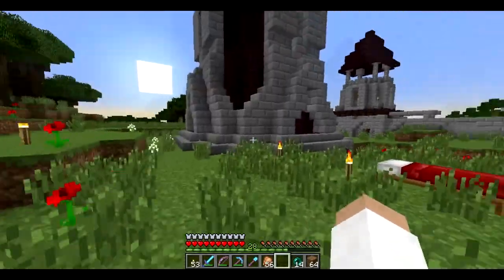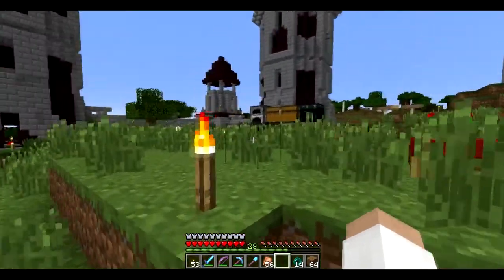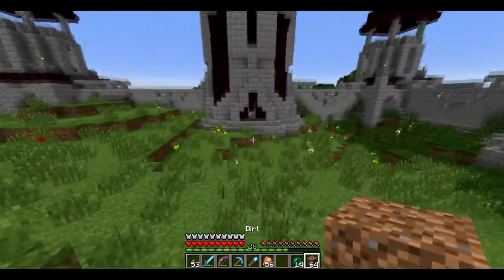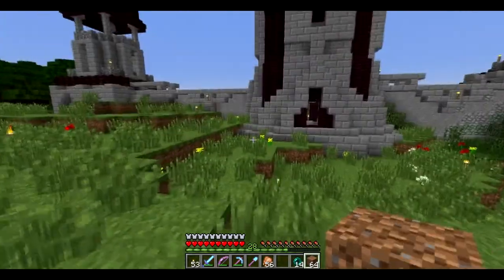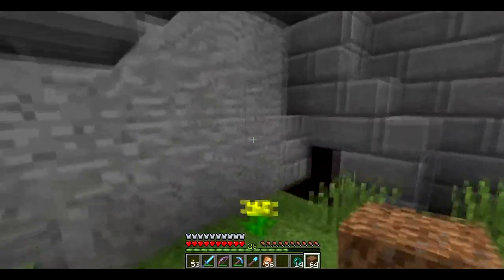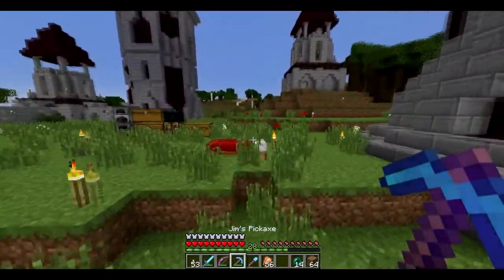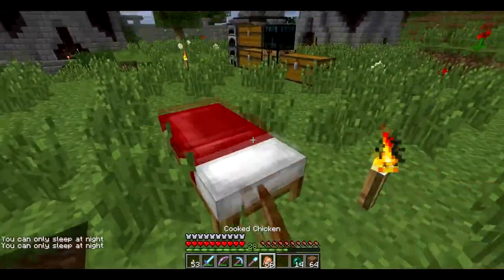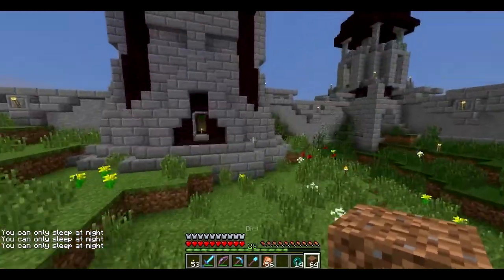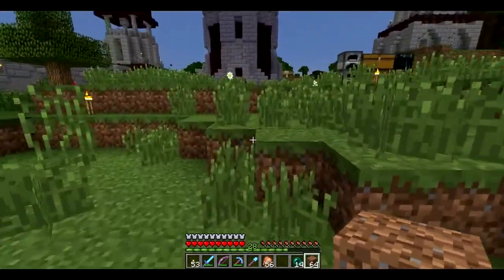So today we probably won't be working on the walls - I may finish those off camera - but I think we should be starting on the main building. I've been looking at designs of real life castles and buildings, and I've got some ideas. It just starts off with us finding the centre of all these buildings, which would be here, maybe.